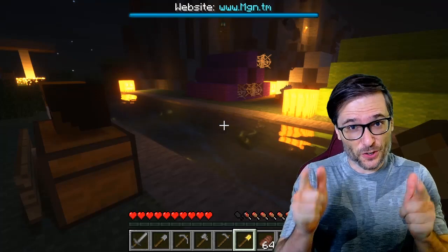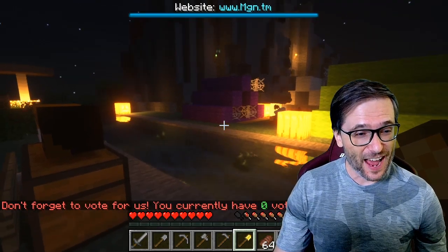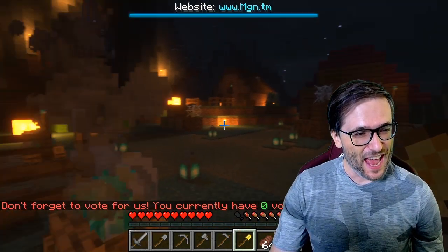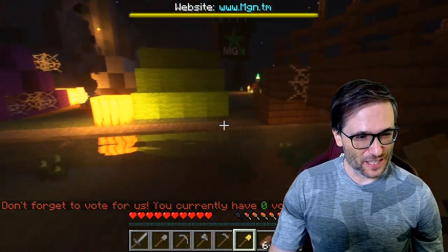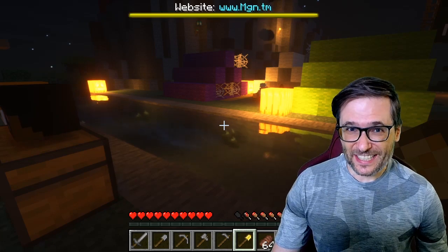When I learn something new, I like to show you, Freedom Family. Today, I learned you can make Minecraft look like this with reflections and shadows and water that looks like water, without running a ray tracing RTX setup.